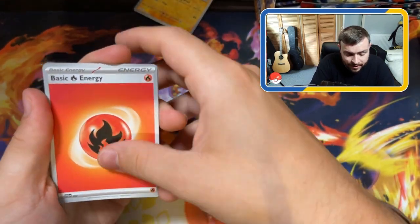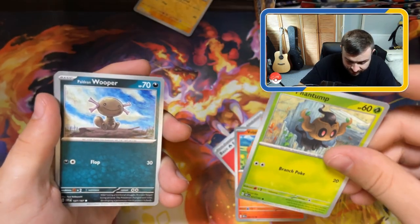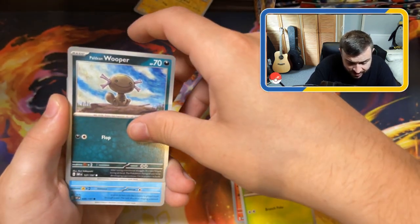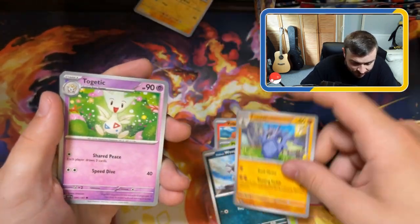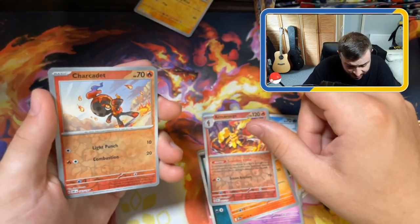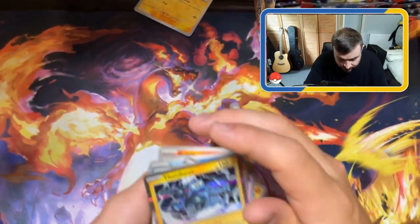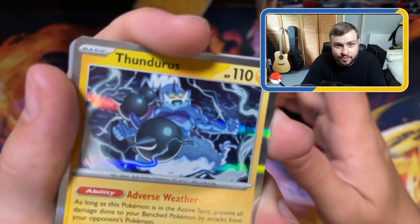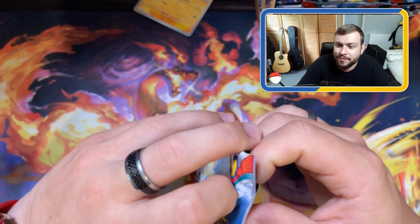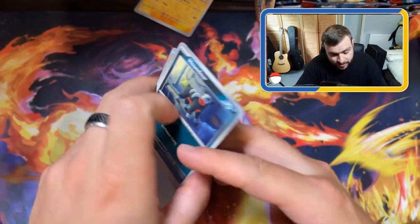Basic energy - or biscuit energy as we said earlier. We've got a Vulpix, Phantump, Paldean Wooper, Absol, Togadecdu, Ninetales, Reverse Holo Armarouge, Reverse Holo Charcadet, and we have a Thundurus Holo - which we already got. Just me, or does Thundurus look a bit like Poseidon from Spongebob? We've all watched Spongebob - some of us still do.